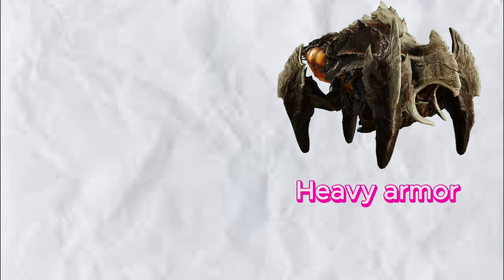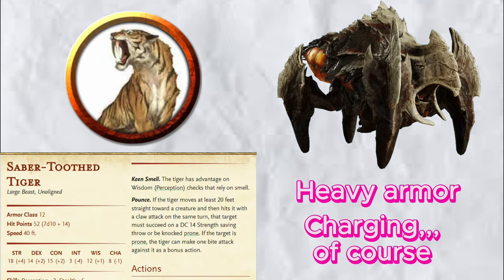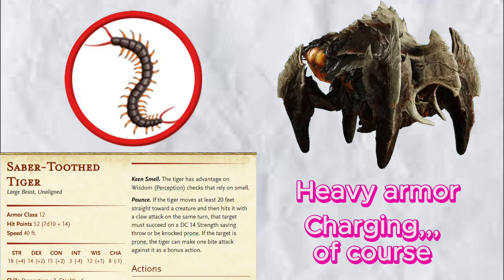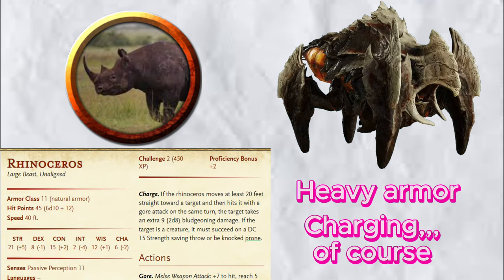The Charger: very heavily armored units that love focusing on one Helldiver and charging at them in a straight line. My thought was that we needed a creature that does extra damage if it charges in a straight line, and I found the Saber-Toothed Tiger. Not exactly an insect, but we can reskin it to be more insect-like. The Saber-Toothed Tiger has the Pounce ability, which knocks the player prone if it moves at least 20 feet in a straight line. I think a charger knocks people over when it hits them — if not, it should. Once the player is prone, it can do an extra claw attack as a bonus action. Extra damage is always fun for the DM, not the players of course. I also found a Rhinoceros that might work — I just like the Saber-Toothed Tiger better, but use whichever you prefer.